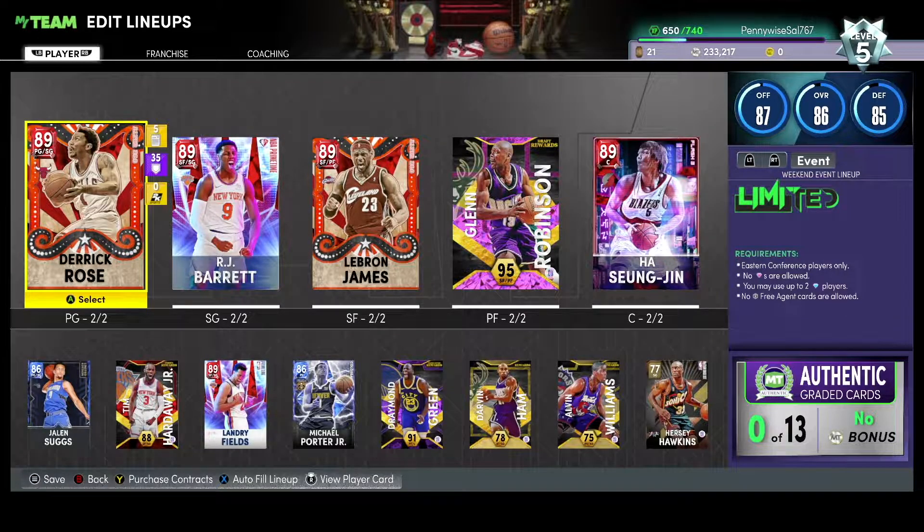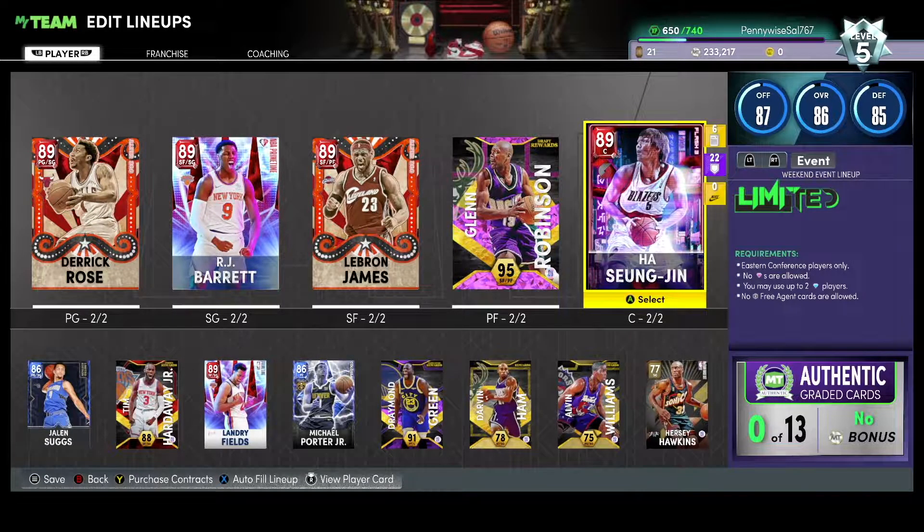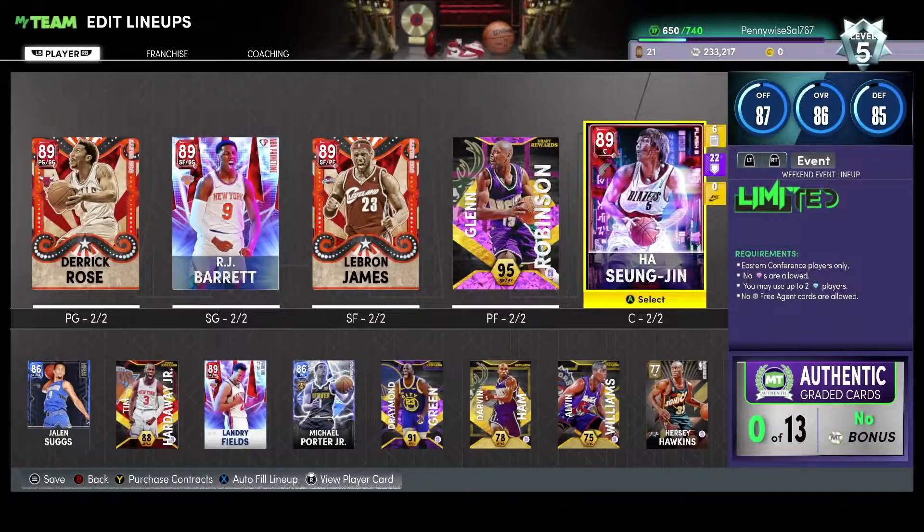What's going on guys, Evan Sanaka here back with another video. Today we are doing a gameplay on the new Ruby Ha Singjin — I think that's how you say his name. He is the first Korean basketball player to ever play in the NBA. He did get a Ruby card so let's get right into his stats and badges. We are on the road to 600 subscribers; I post two to three MyTeam videos every single day.